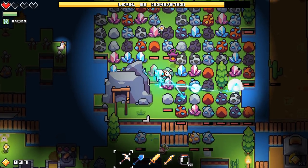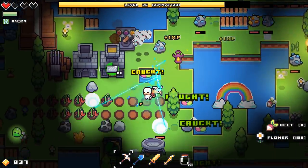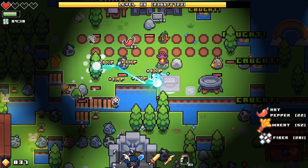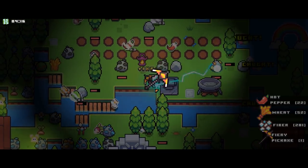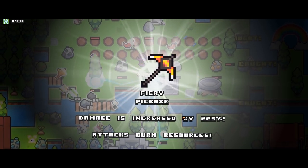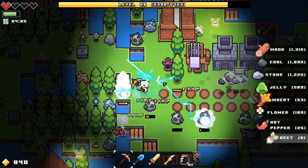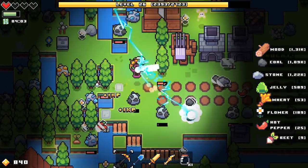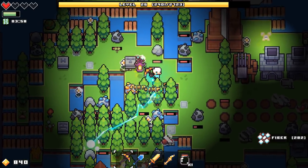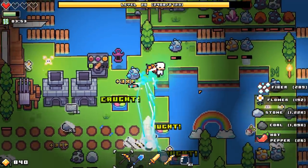It's just gonna mine all the ores for me - I can just stand there for four minutes and that's it, ores mined! It just gets everything. Our new fire pickaxe is now ready to be picked up - damage increased by 225%, attack burn resources. Is that good or bad if they burn the resources? Isn't it gonna destroy them? Surely it'll destroy them - I have no idea, don't know about that one chief, but I think we should be good.